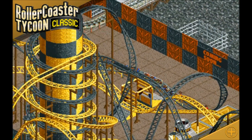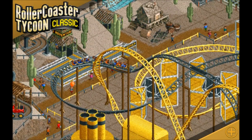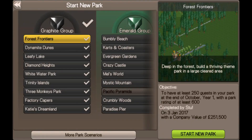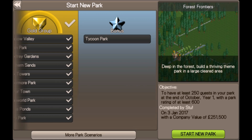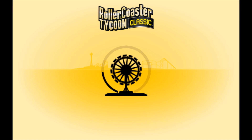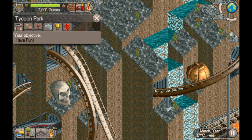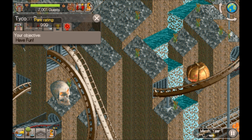These rides are all in the bonus park that is unlocked when you complete the scenario. So let's go in and start a new park. It completed all the scenarios and when you do, it unlocks this new tier with Tycoon Park - the objective is 'have fun.' There you go - Tycoon Park, have fun. It's got 7,000 guests and the rating is up on maximum as well.